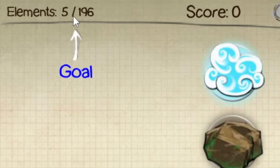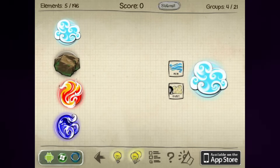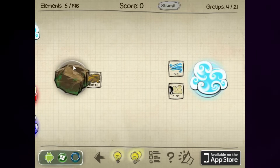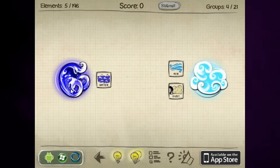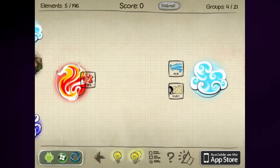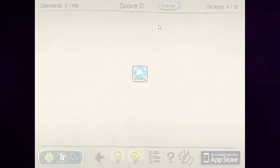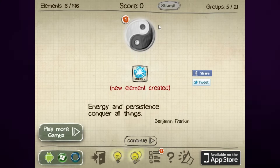The goal is 196 elements and I apparently have 5. I've got air and dust, I have fire, I have earth and water. That's right, I've already got dust because I did this a couple days ago — I was just testing the game out. So let's make our first combination: air and fire. Makes energy, because of course it does.